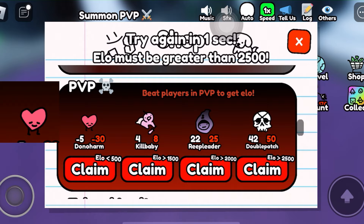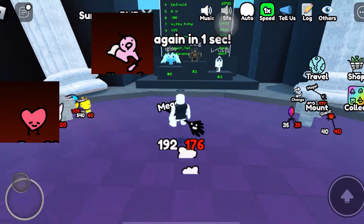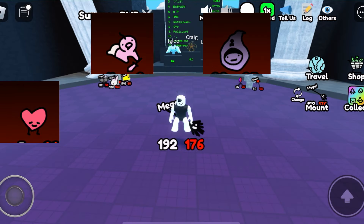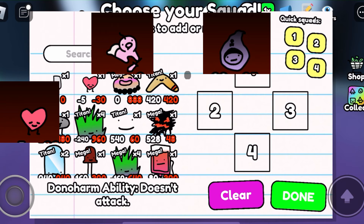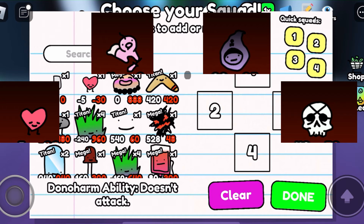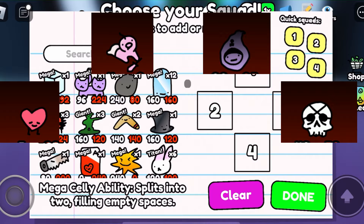Here are all the abilities of these doodles. Donoharm has no ability. Kill Baby will throw a knife at one of your doodles, dealing damage to them. Reap Leader is similar to Reap, but it gains stats when the opponent's doodle dies. And the most powerful one, Double Patch, disables all abilities, which is important. This may be the first counter to Budaha.